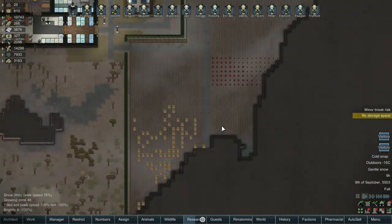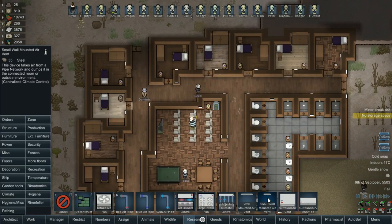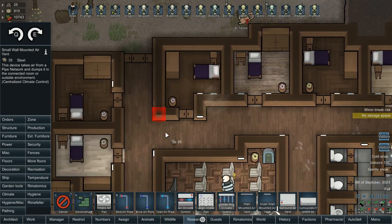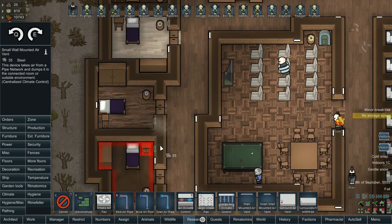We're overflowed on food. Cold snap messed it all up. We do need to get, before we do anything, air vents for all these rooms. We just need one — the pipe runs along this wall, so we could do it anywhere connected to the main walkway. We'll get all of these in.